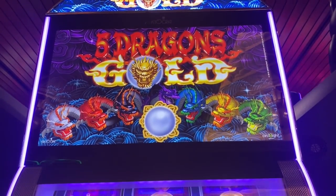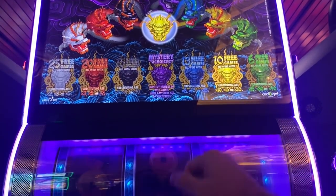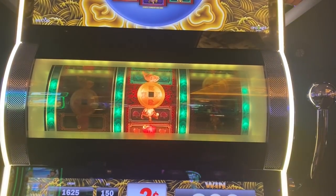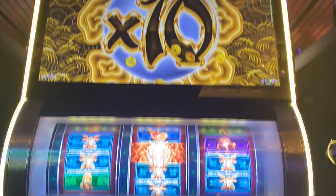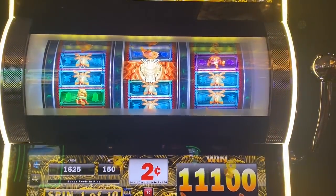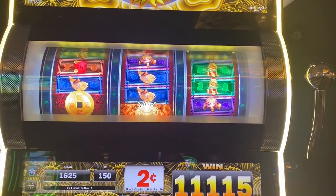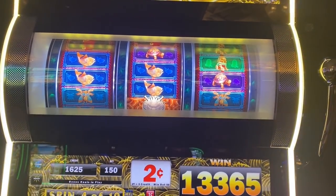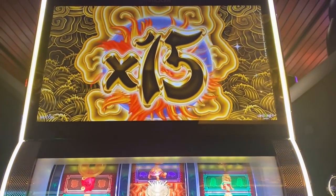Just got my free spins on Five Dragons Gold, three reel with two-cent denomination, doing three bucks a spin. Let's do the ten games. Oh, that looks really good — 450 times 48, oh my gosh, 222 times ten again, times 15.